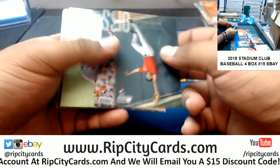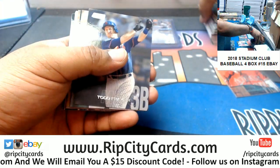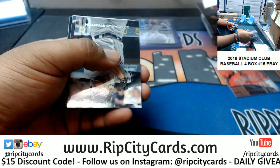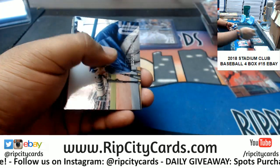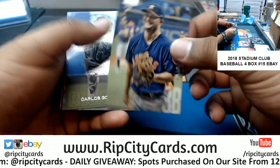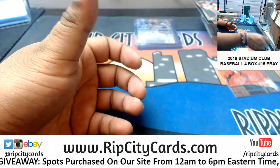Granite Twins rookie, Mejia Cardinals rookie, Cisco Orioles rookie, a red Andrew Miller Indians, Tyler Molle rookie for the Reds, Harper insert for the Nationals, a rookie Ryan McMahon Rockies, a rookie Davis Astros, Johnny Cueto red for the Giants. And that is two boxes down.